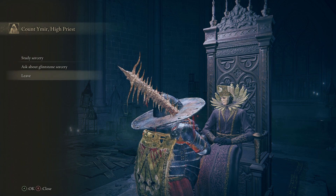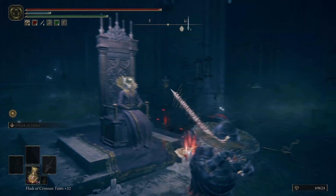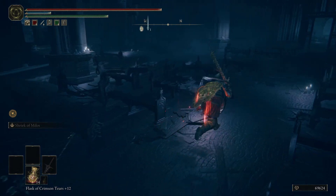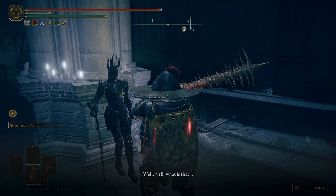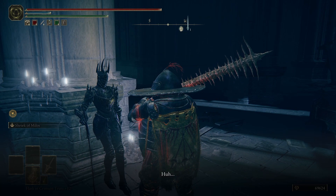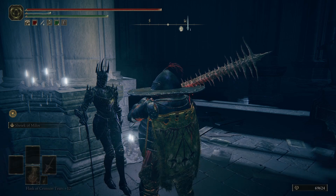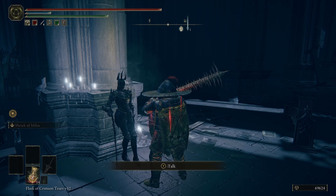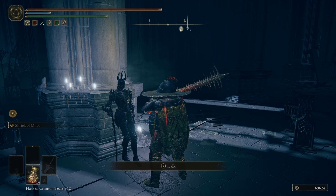On the way in, we'll check out that new map and I spotted a person standing here. 'A reward from Count Emir? If the Count has placed his trust in you, then so shall I. I am Yolan. The knight is yours now to wield.' Interestingly, we actually already found the knight armor set, so I recognized the armor as soon as we went to talk to her.